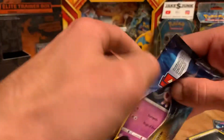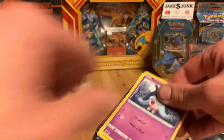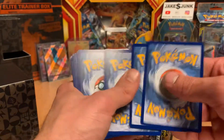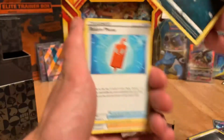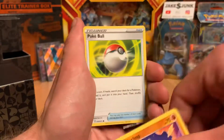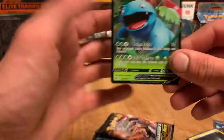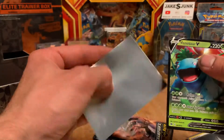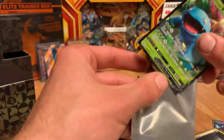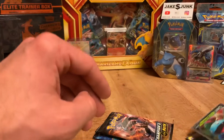Four packs to go — let's get another hit. We only got two in the last box. I had a friend who got four of them in one box. Fire — Fighting — starts with an F. Hop, Reverse Rockruff, and a Venusaur V. That's one of the ones I really wanted — probably that and Lucario. Venusaur V, that's a nice one. We already got more hits than last time.